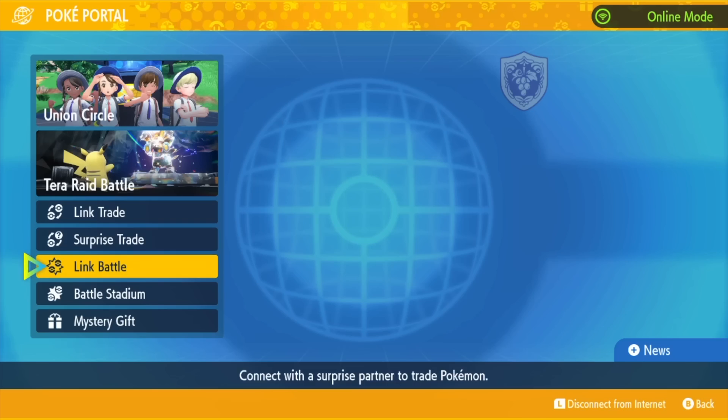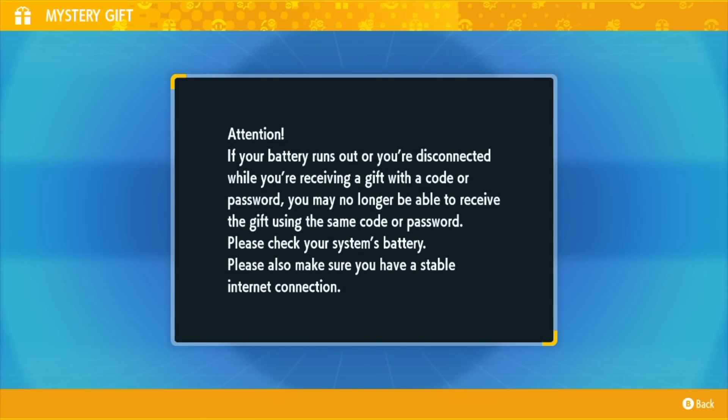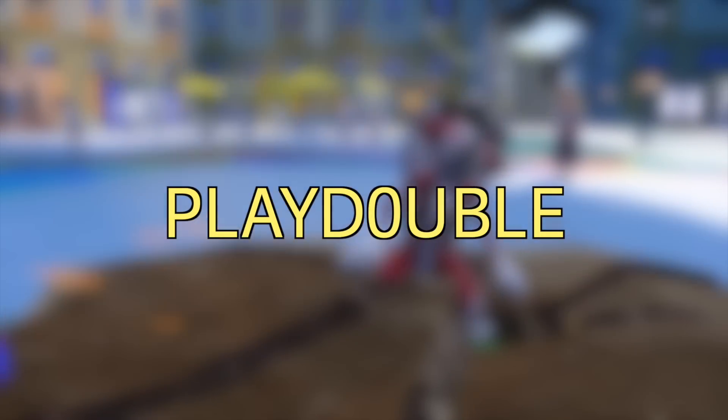Go on the Poke Portal, click on Mystery Gift, get via code or password, and type in PlayDouble with the number 0.